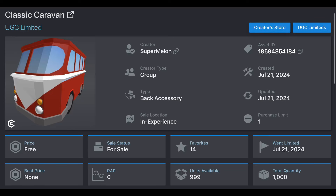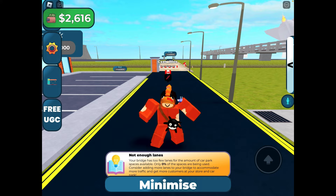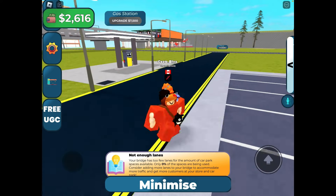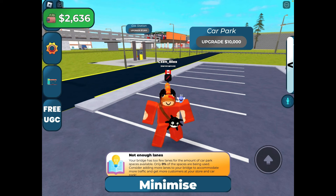Hey guys, today I am going to teach you guys how to get this free UGC limited. To get it, you have to be in this game Toll Bridge Simulator. Link will be in description. When you are in the game, click the button that says free UGC on the left side of your screen.